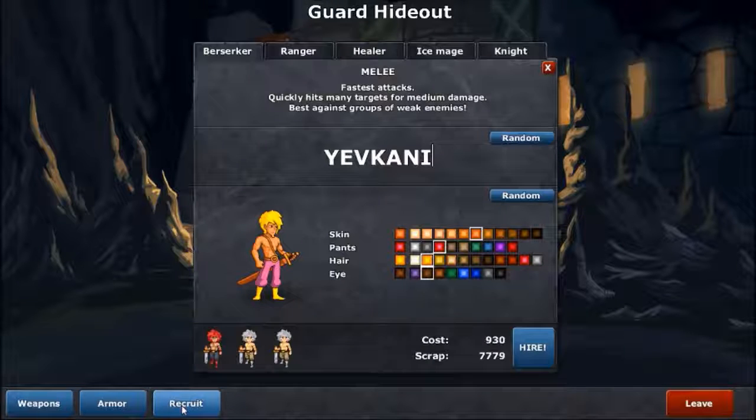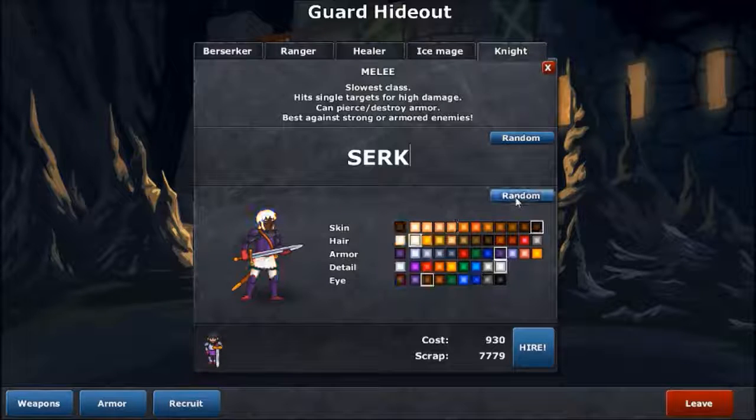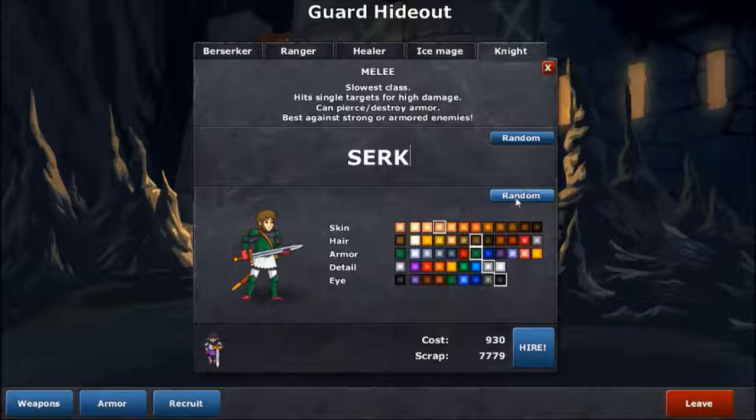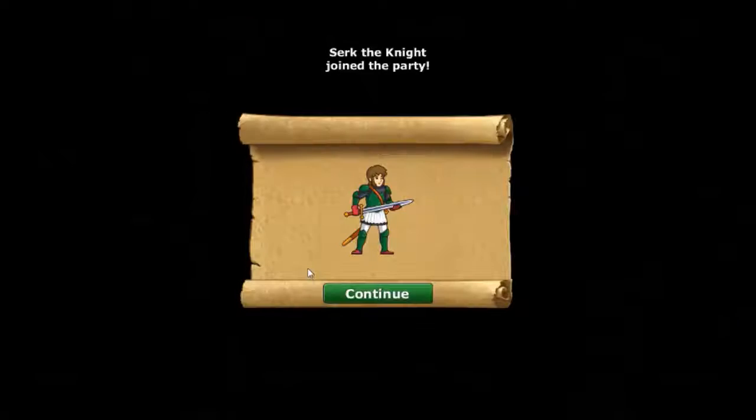The armored revenant — they were once members of this camp. Every one of us that dies of this infernal plague bolsters their numbers. Then it is not safe for us to stay long. Let's see who can be recruited. A knight — we already have Austin. Zerk! Yes, Zerk, you're hired. Zerk actually has color — that's always nice.